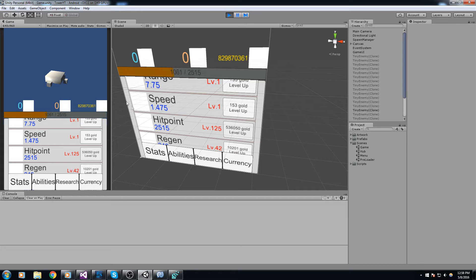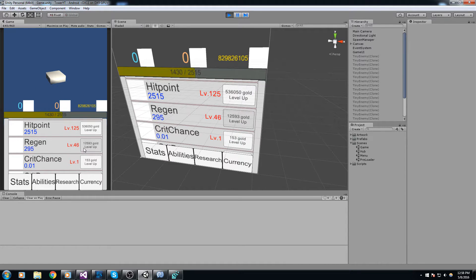Hey, welcome back to this game tutorial. Today we implement a really simple regen function. As you can tell, the HP now goes up, and this is based on our regen level — if I keep buying more levels we're going to regen way faster. That's pretty much all we're doing today, so without further ado let's get started.